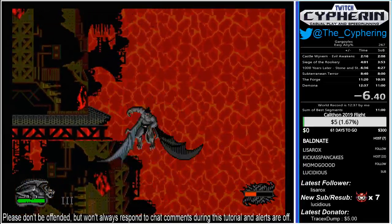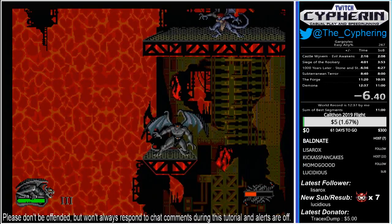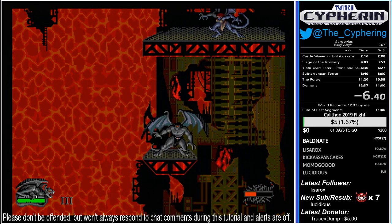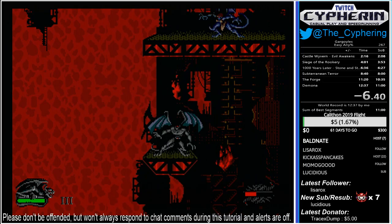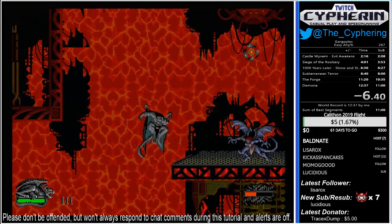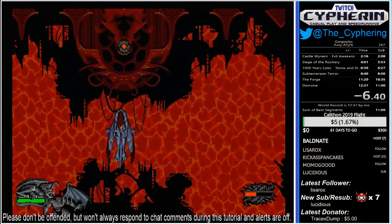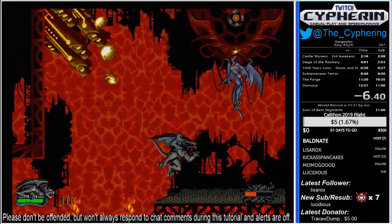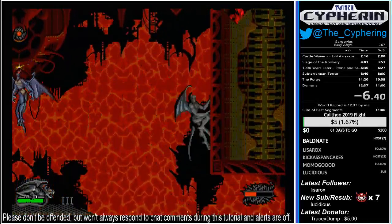This is the final fight and close to the end of our tutorial as well. Get up here — as soon as you land on this ledge it'll initiate the fight. I'm going to do a save state because I just want to show off at least a few things. The normal way to fight this: land up here, skip the cutscene. You want to basically hit the Eye of Odin while dodging these guns that come out of the walls, and also dodge Demona.